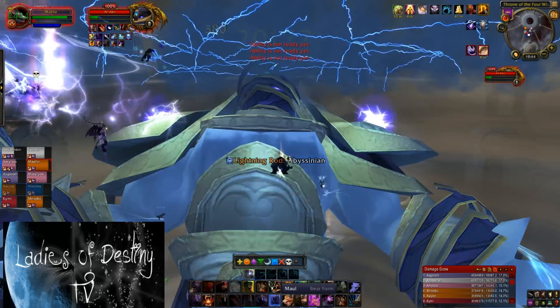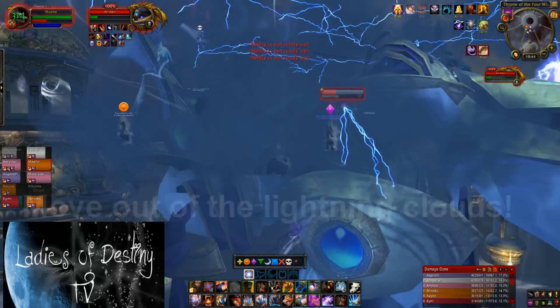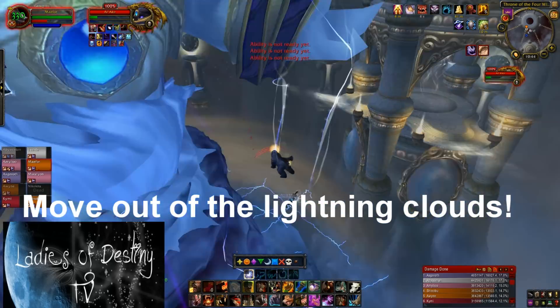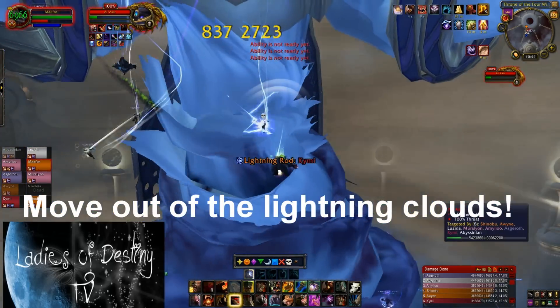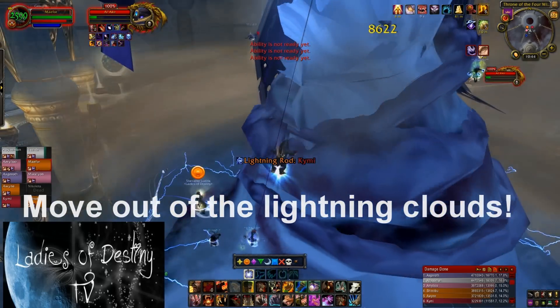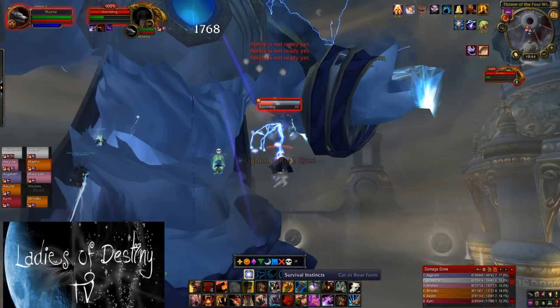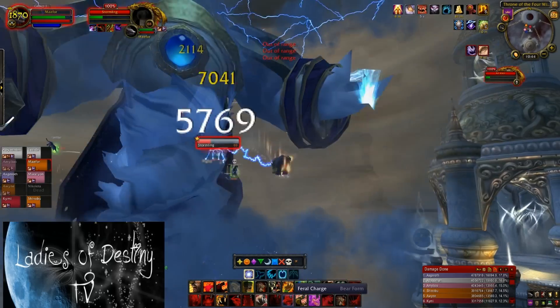The most important part of this phase is to ensure that your entire group is flying around the same level, since he will spawn a lightning cloud on that level. Just like the Malygos encounter in phase 3, anybody who stands in the cloud will pretty much die quickly. You will need to wait until a cloud is cast, then move up or down a level as a group to ensure that no clouds spawn in weird areas.